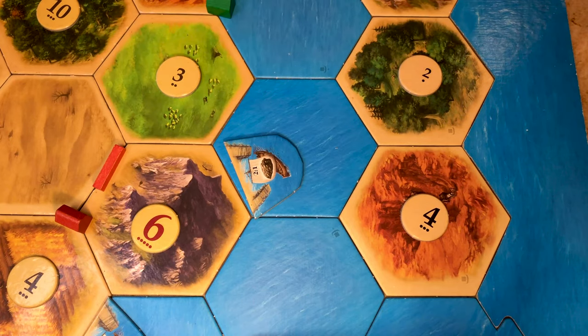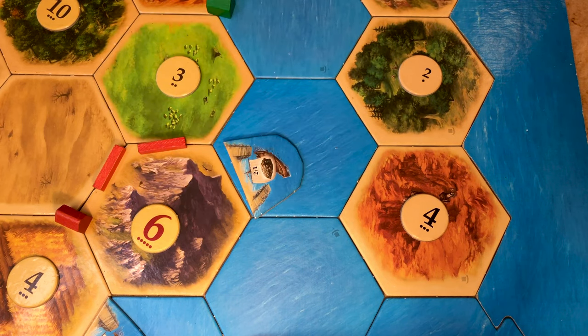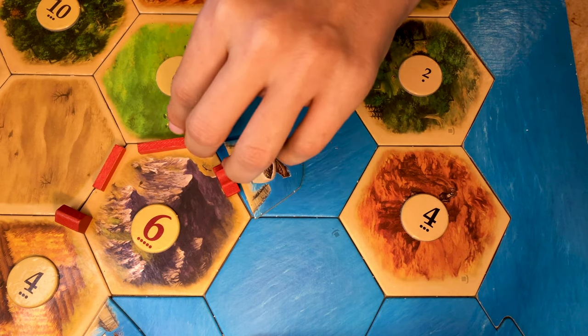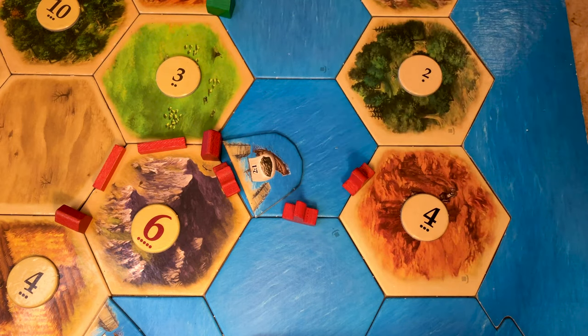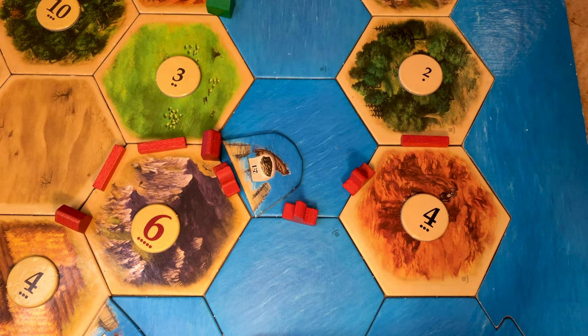Say the red player wants to go to this island — it would place a road here. Some beginners think they can go from a road to a ship just like that, but actually you need a settlement in between to be able to change. Similarly, you cannot go from a ship to a road without having a settlement first.